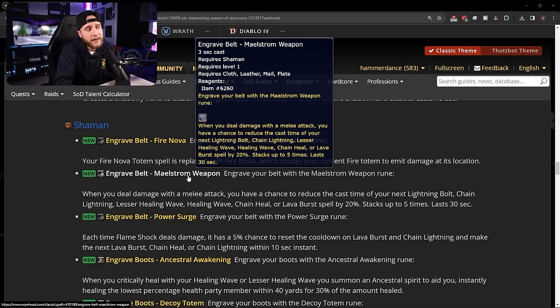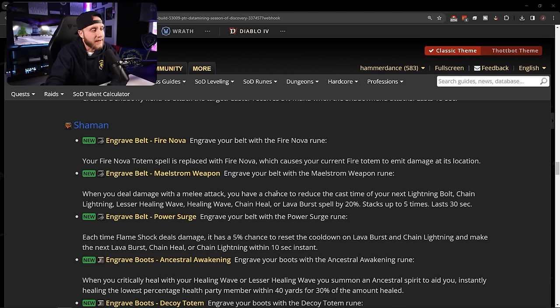Another belt rune: Maelstrom Weapon — when you deal damage with a melee attack you have a chance to reduce the cast time of your next Lightning Bolt, Chain Lightning, Lesser Healing Wave, Healing Wave, Chain Heal, or Lava Burst by 20%, stacking up to 5 times. Essentially while in melee combat it naturally stacks to 100%, letting you cast an instant Lightning Bolt, Chain Lightning, Lava Burst, or any of your heals. Makes playing enhancement feel really good.